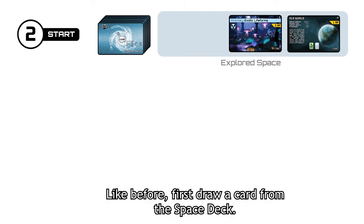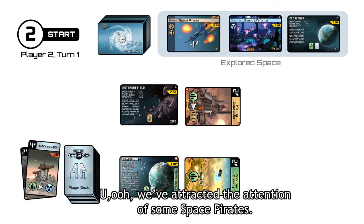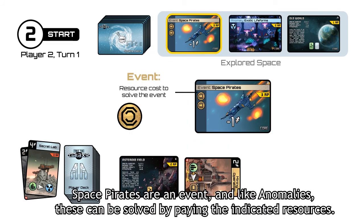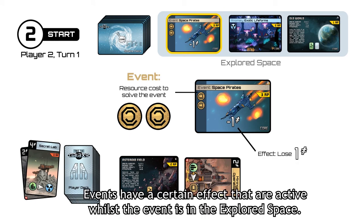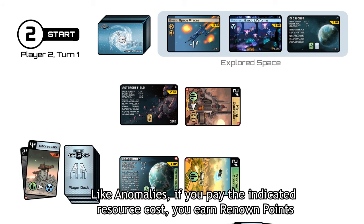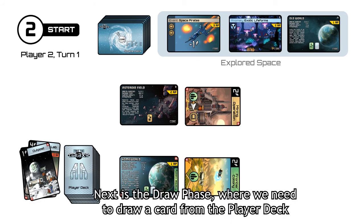I'll do turn two. Like before, first draw a card from the space deck. We've attracted the attention of some space pirates. Space pirates are an event. Like anomalies, these can be solved by paying the indicated resources. Events have a certain effect that are active whilst the event is in explored space, and like anomalies, if you pay the indicated resource cost you earn renown points. We need to discard a card due to the active space pirates event.